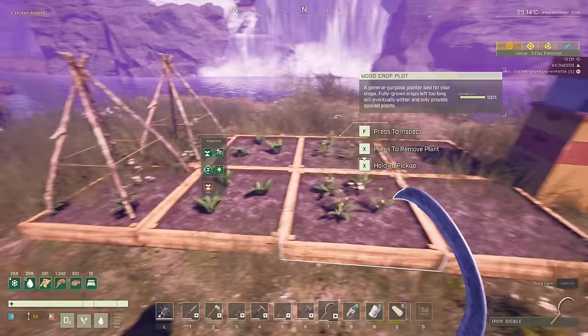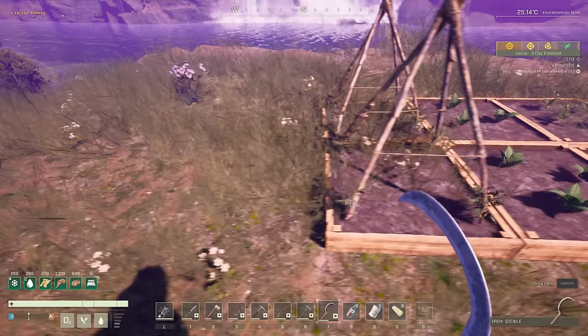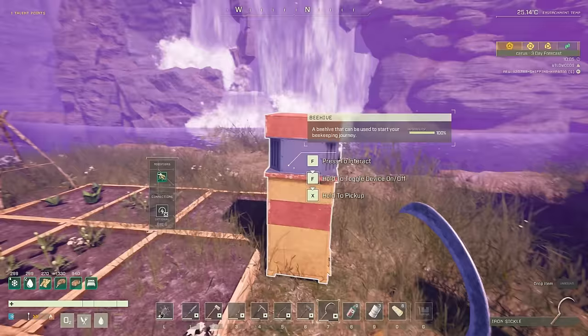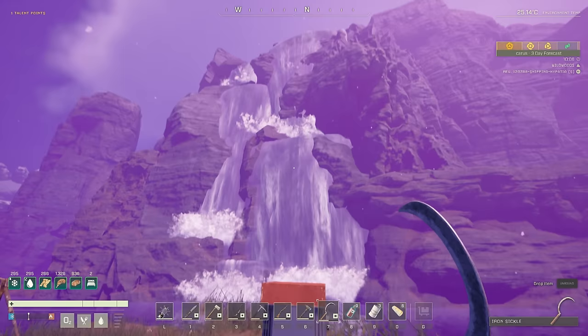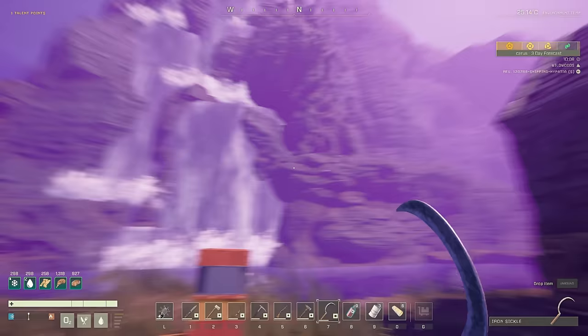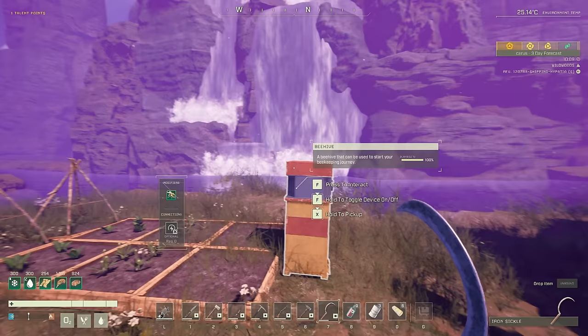You can have up to five plots getting the buff — if you did a sixth one it might not be getting the buff any longer. You can build five out in each direction and have a pretty big setup of crops getting the boost from one single beehive. That boost also extends above it, so you can build a second layer of a farm above it and get the beehive boost from one single beehive in every direction, including 1.5 tiles above.